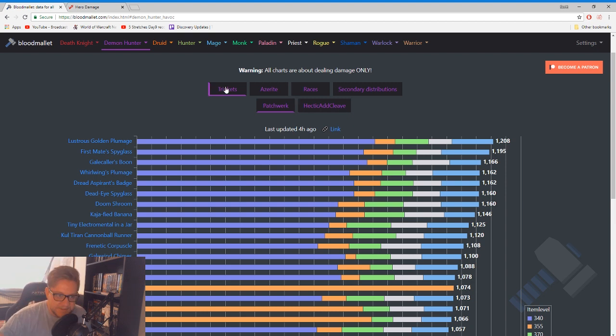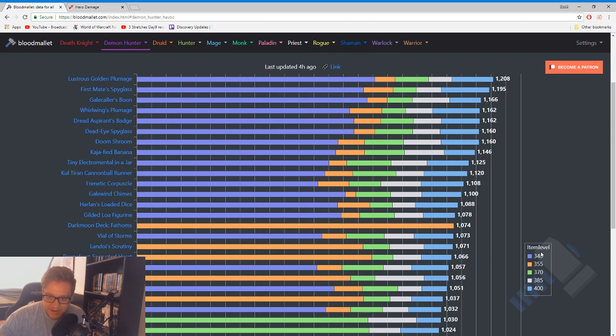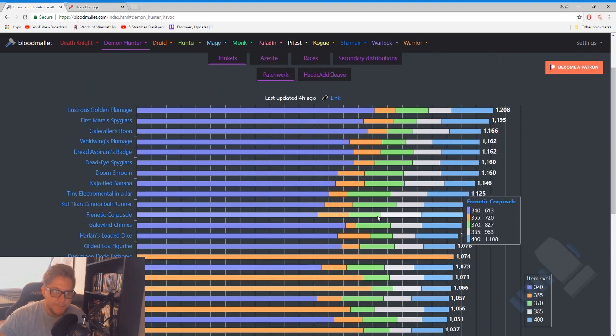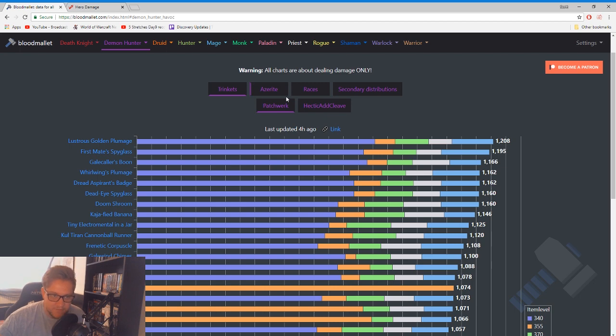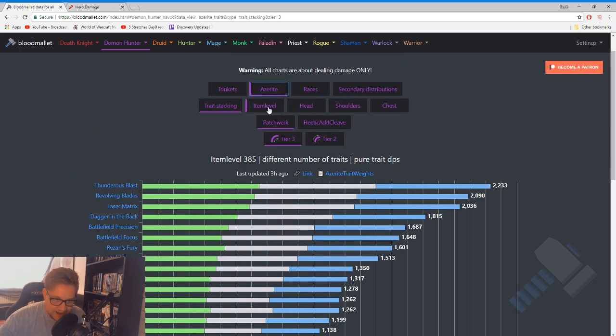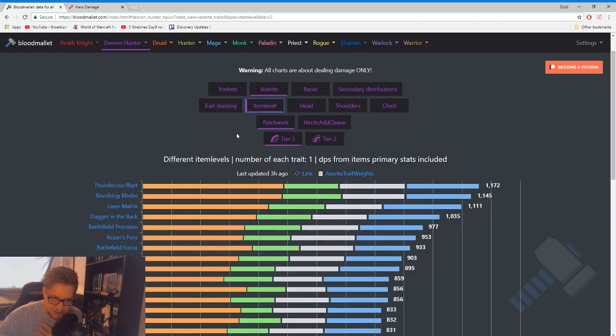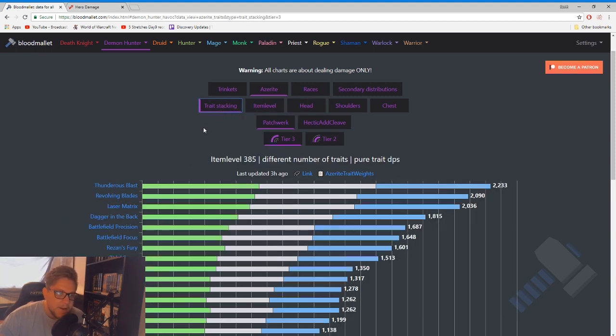We can see that trinkets here on a patchwork fight for the Havoc Demon Hunter show that a 340 Lustrous Golden Plume is better than pretty much every other trinket at 355 item level, and better than a lot of trinkets at 370. We can see that Dark Moon Deck: Fathoms — which is what I have on my Demon Hunter — is better than almost everything and does not start to be overtaken until some trinkets reach around the 400 item level range, which is why the monetary investment in Fathoms is so high. This website works exactly the same — if I go to azerite I can pick by trait stacking and item level, and you can also search for individual pieces.